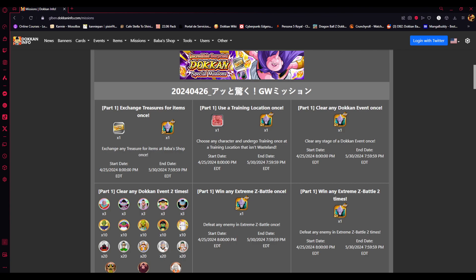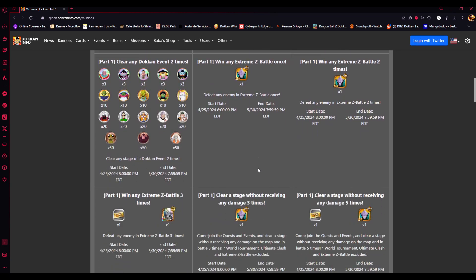I'll let you know how you can get the tickets. First, you need to exchange treasures for items in the Baba Shop. Right now with Goku, Gohan, and Gotenks available, you can exchange the Book of Tome for any Goku family character. They just want you to exchange any treasure for items in the Baba Shop, so that'll be an easy one.